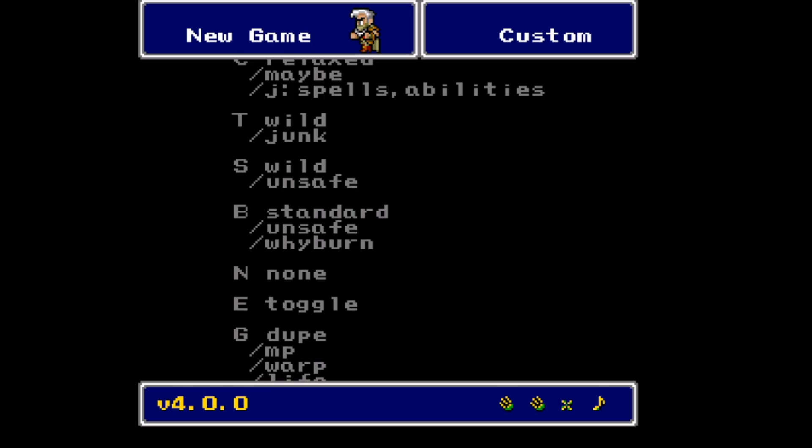That's related to the S flag — the Shop flag — meaning any items can show up in any place. So you might be able to buy the Mace Immune from a shop instead of getting it from the Lunar Subterrain. The Unsafe flag means things like healing items or items that cast Wall, and tents, are not guaranteed to show up. Without the Unsafe flag, they are — so there may not be any shops that sell tents anywhere in the game. We're rolling the dice here.